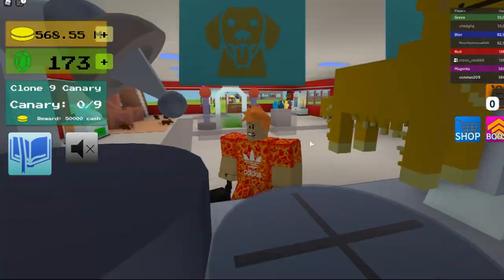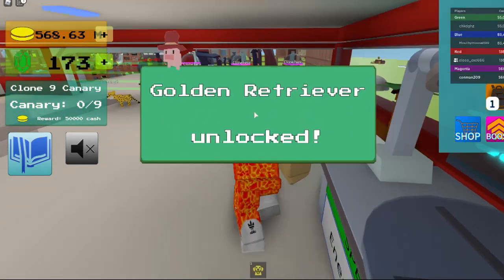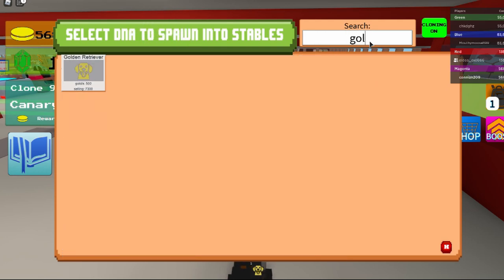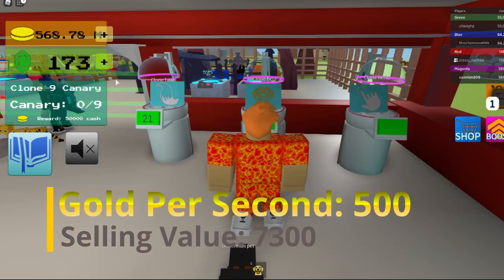And that's how you get the Golden Retriever. That's how it looks. It gives you 500 gold per second and 7300 selling value.